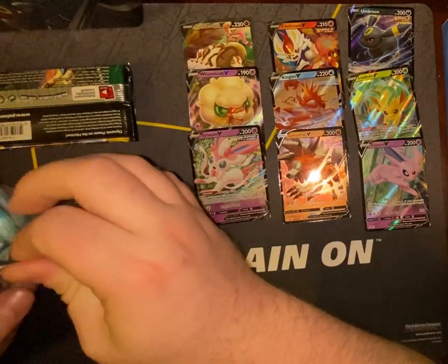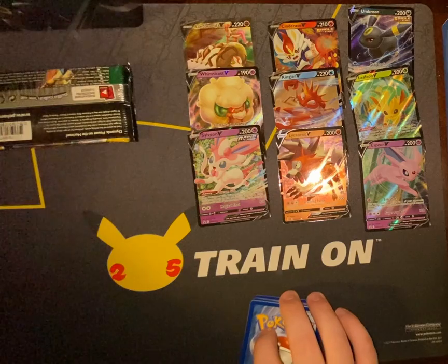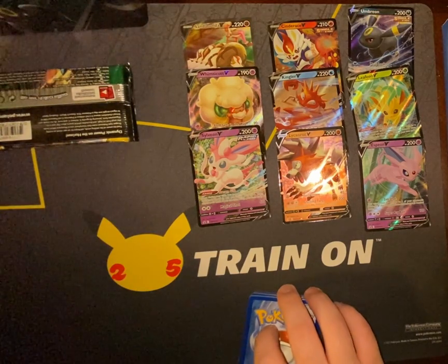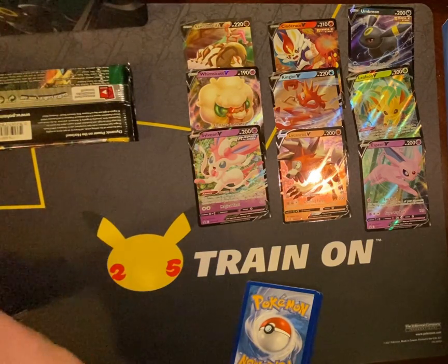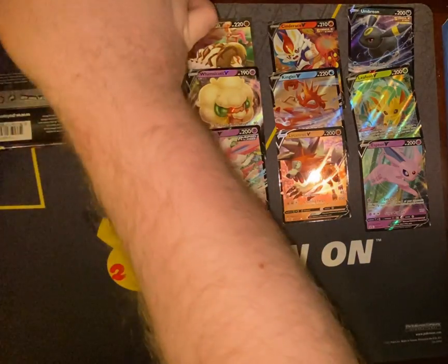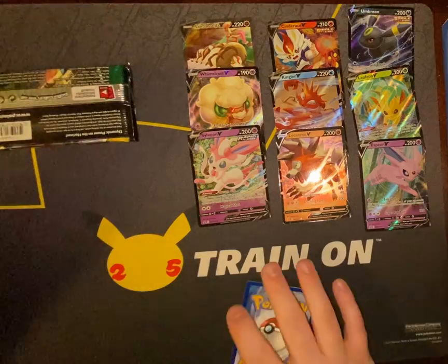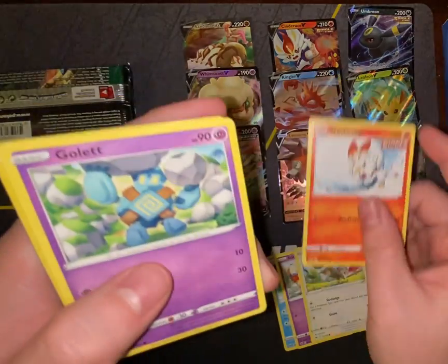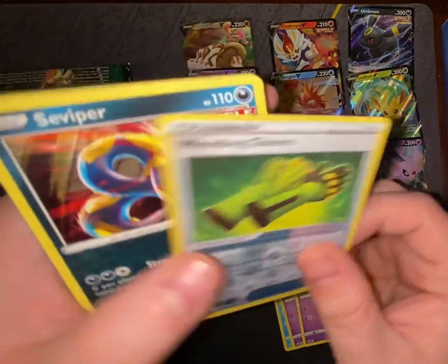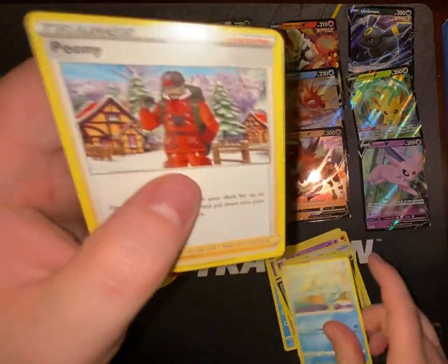Chilling Reign — got the Galarian Zapdos for the third time in a row, and no hit for the third time in a row on Chilling Reign. None of them close. Let me show you the Umbreon — that's driving me nuts. All of them are like that too. Sobble, Inkay, Scorbunny, Scorbunny, Wooloo, Weeding Gloves, Seviper, Dark Energy, Hattrem, Drizzile, and Peony.